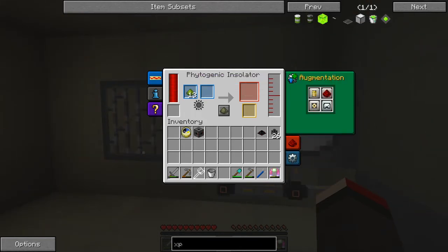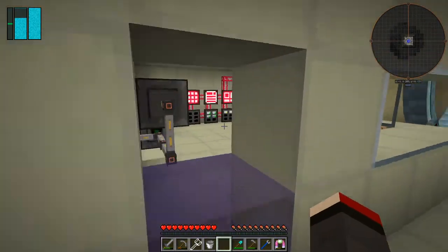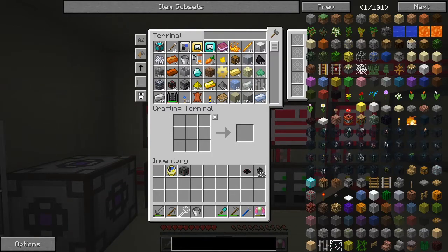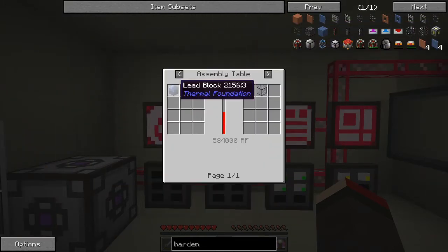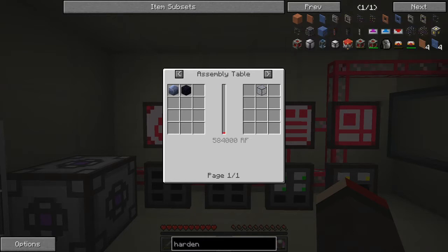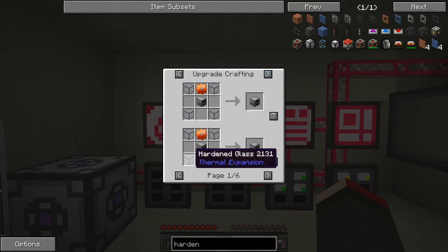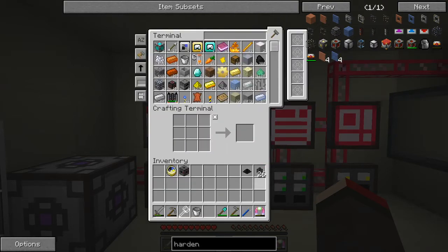This upgrade needs hardened glass. In the earlier version it didn't have hardened glass, but now we do. Hardened glass is made with a block of lead and a piece of obsidian to give one piece of hardened glass. The machine upgrade recipe uses a signal lamp, a gear, and some hardened glass — we need four pieces of obsidian and four blocks of lead.